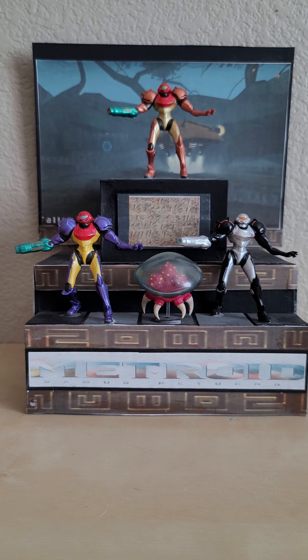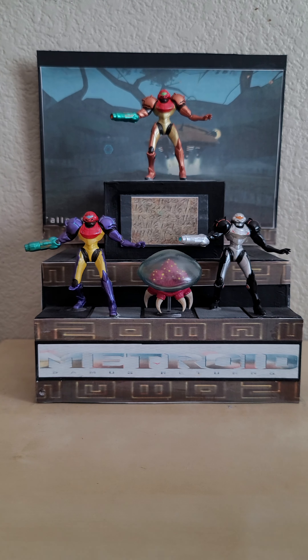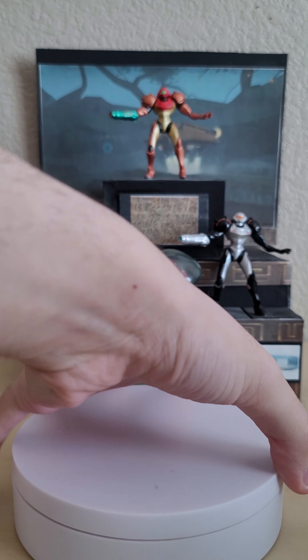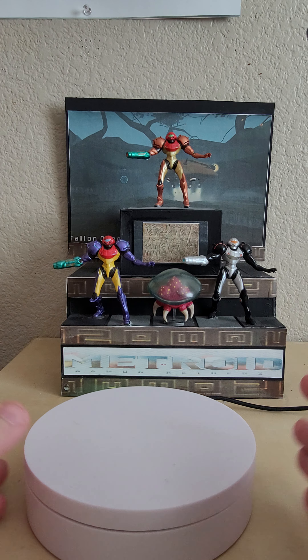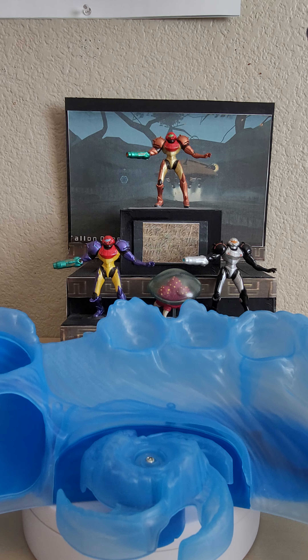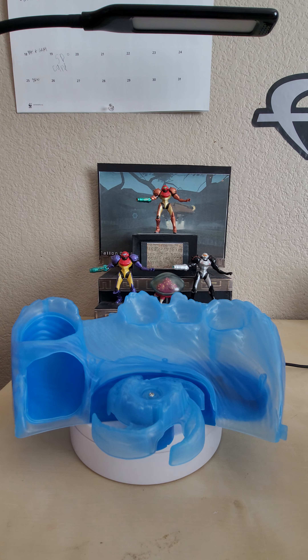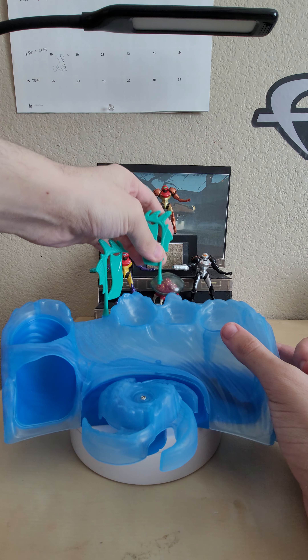Actually, I'm getting ahead of myself — I've gotta take a look at some of the arenas and training sets. Quick jump cut and we'll get those out. So starting out we'll take a look at this Aquatic Clan training set — pretty neat little training set. And of course to add to the look you use the little Aquatic Clan flags, just setting them up in the little peg holes on the top — you just stick the flags in there however you want.